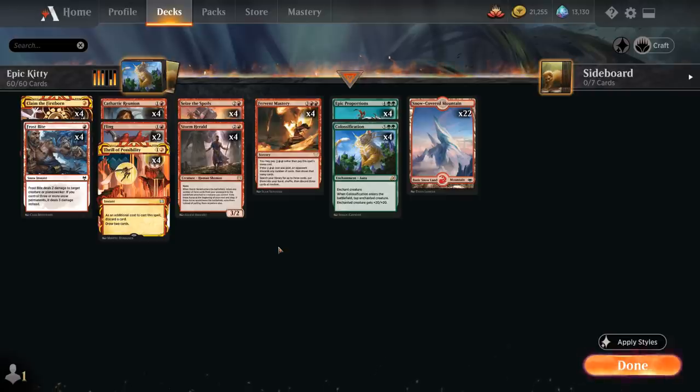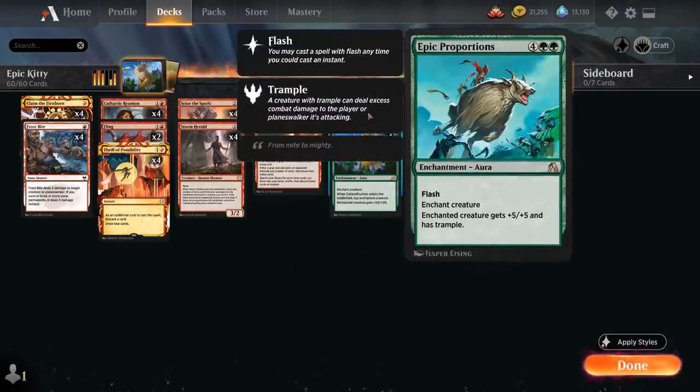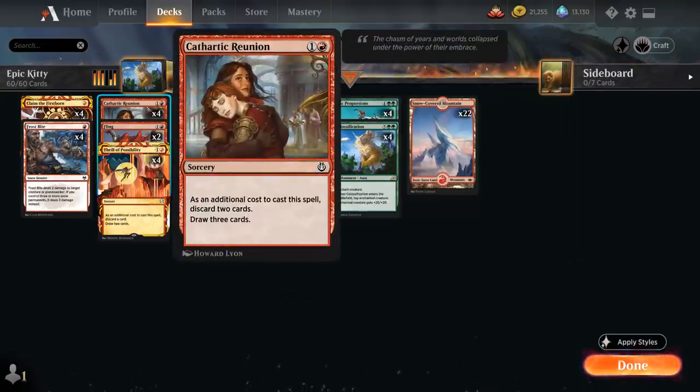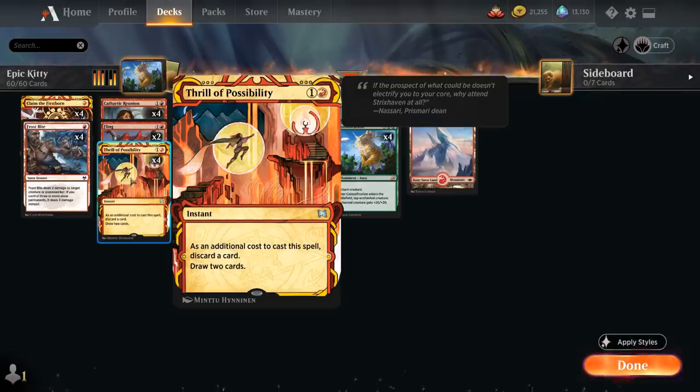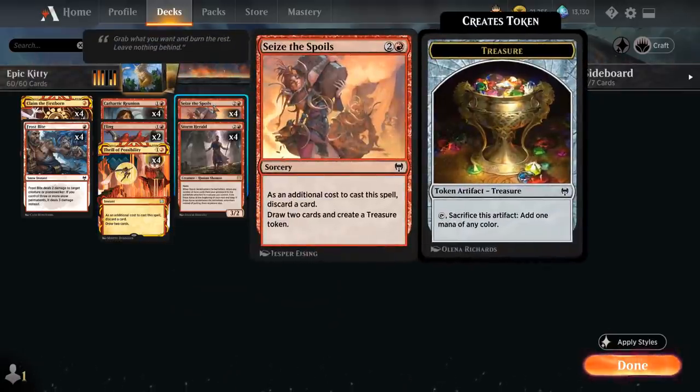Taking a look at the rest of the deck, we want a lot of ways to discard cards so we can put Calcification and Epic Proportions in our graveyard to bring back with Storm Herald. We've got the full playset of Cathartic Reunion, which as an additional cost makes us discard 2 cards to draw 3, full playset of Thrill of Possibility which discards 1 to draw 2 at instant speed, and Seize the Spoils which discards 1, draws 2, and generates a treasure token for a mana boost.